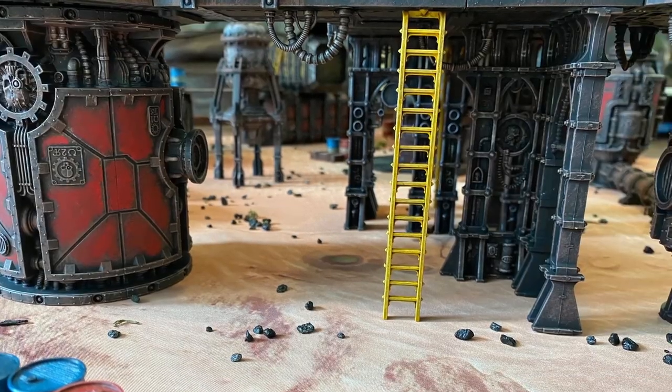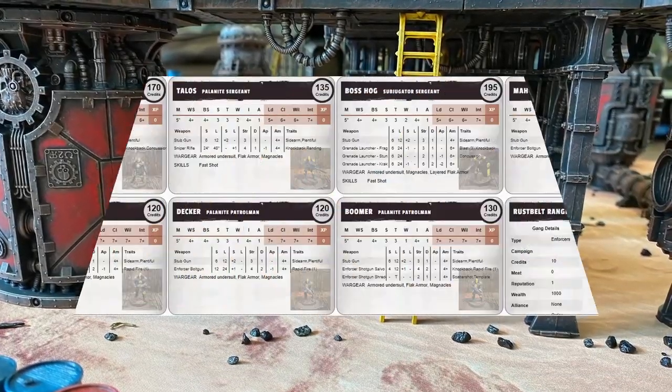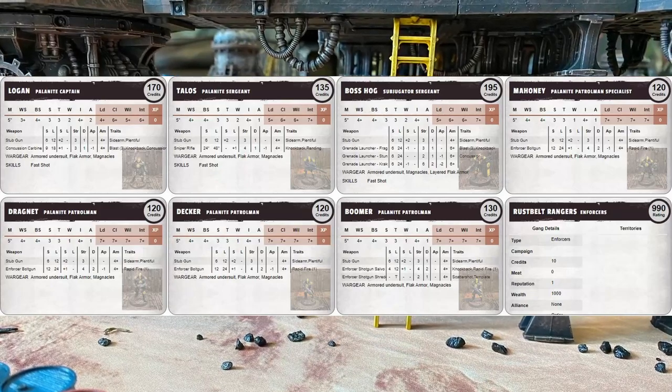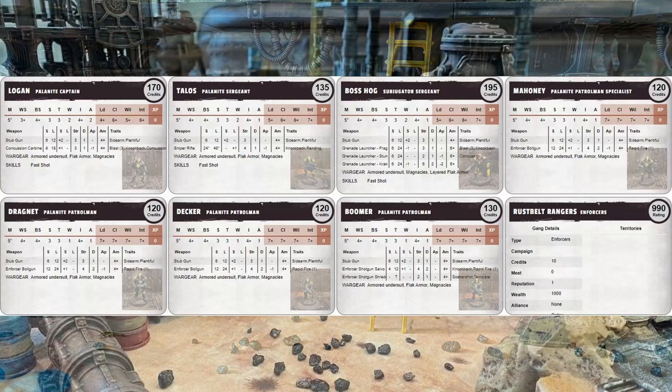Reb, Tito, and Saul are all gunners with auto guns and mesh. Chip is the sole greenhorn with a stub gun and flak. In total, 995 credits for this crew. Today they will match up against the Rust Belt Rangers, led by Logan, a Palanite captain running with a concussion carbine and the skill Fast Shot.